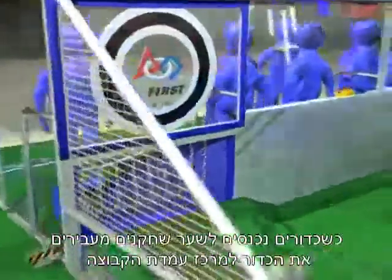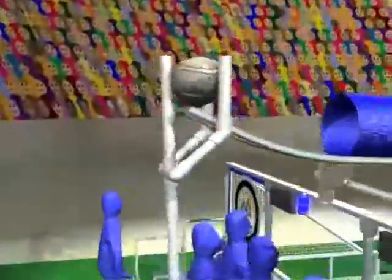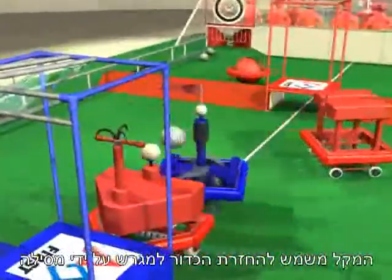As balls are scored, the human players remove them from the goals and pass them to the center of the alliance station. The trident is used to place balls on the return rack to re-enter them into play.